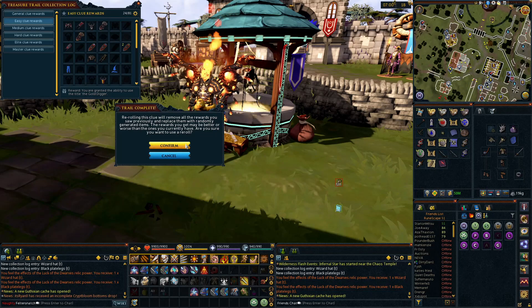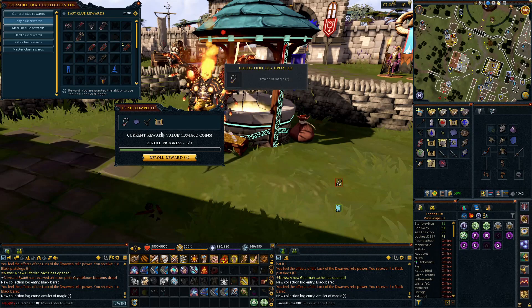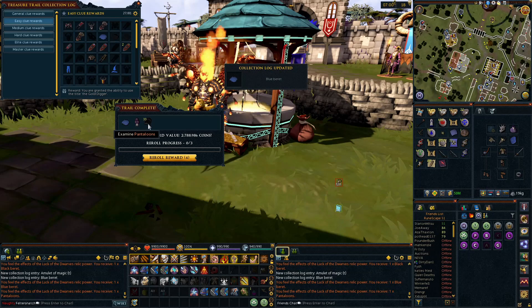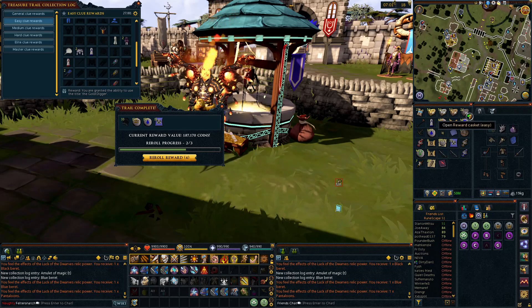8k, let's go ahead and reroll that. Got a black beret — another collection log. Halfway through the easies, some more collection. I love these collection logs that I don't have much completed in because they check off the list a little faster than the hards and elites. Reroll, got a blue beret this time. Looks like I've already gotten a pair of pantaloons — second pair of those. 74k, we'll keep that.